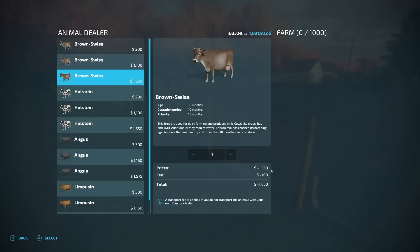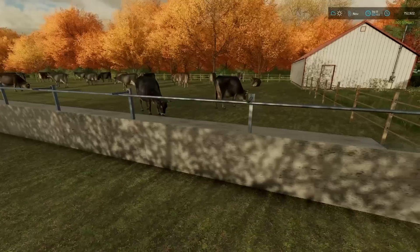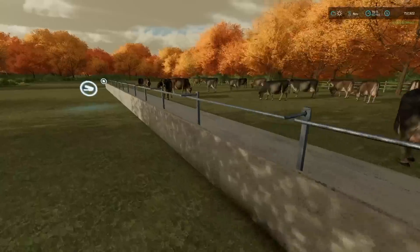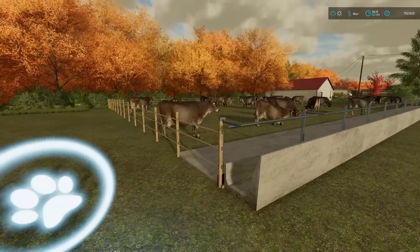So they're going to cost us $1,500 a piece. We spent about $300,000 on them. All right, sweet — now we have 180 head of cattle in here, hanging out, doing their thing, being all happy and stuff.